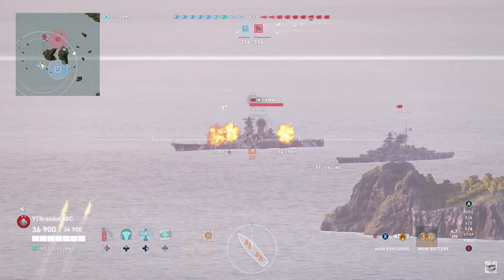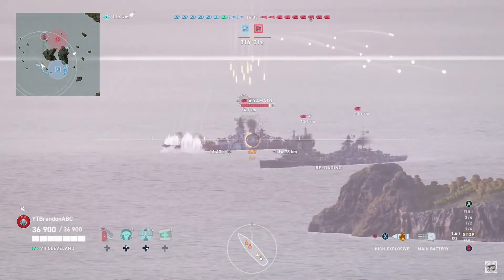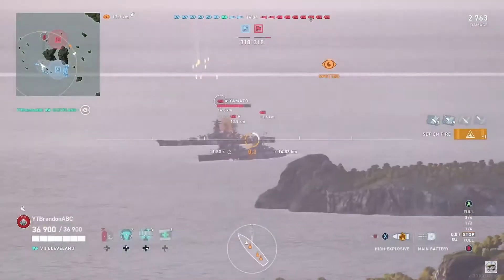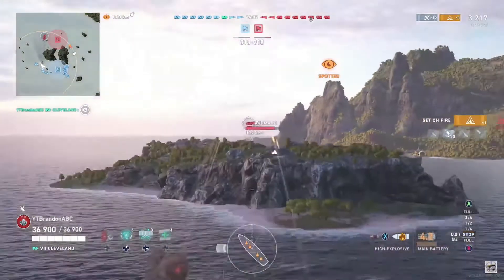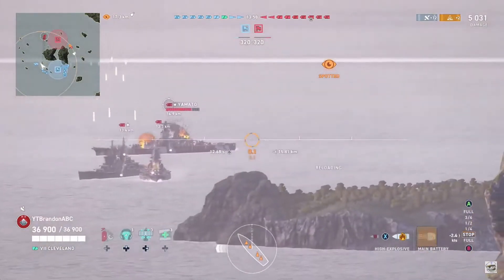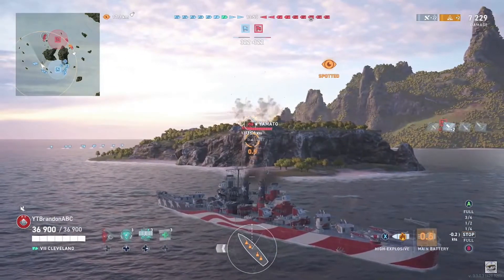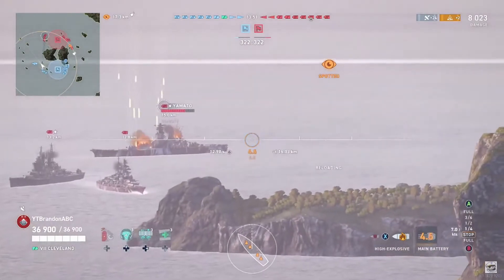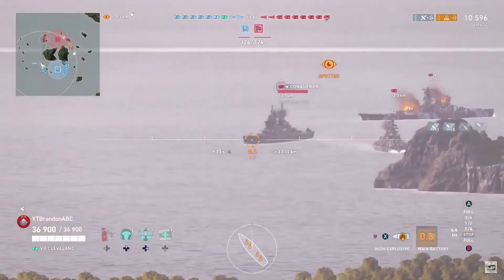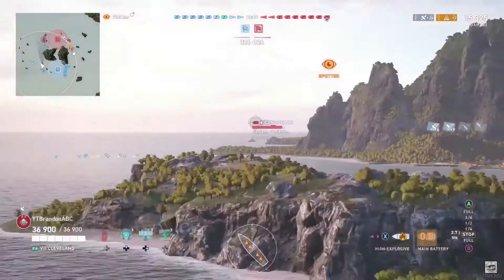Enemy Yamato spotted, so opening fire with the first couple of volleys of the game. He's positioned himself behind this island — a very good position for the Cleveland especially in this game. Quite often you'll see cruisers on this map hunker down and it usually just turns into a game of trading shots until one flank gets an advantage and pushes up. Already setting fires on the Yamato, doing exactly what Cleveland is supposed to do — just rain hate, HE spam.